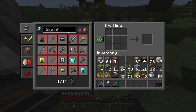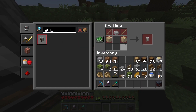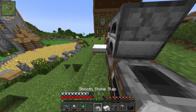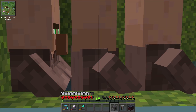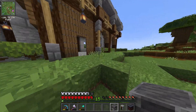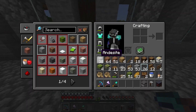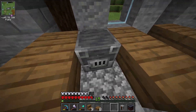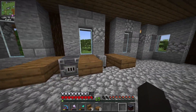Paano ba gawin yun? Smithing table — so grindstone, paano ba gawin mo ng grindstone? Grindstone — siguro natin ang stone slab and then two sticks. Kamadali lang — i-grindstone, then bam, blast furnace. Tatlo na yung grown villagers natin dito. Lalagay natin siya dito sa gitna — yung aking design ay parang ganito. And then lalagay natin siya dito.